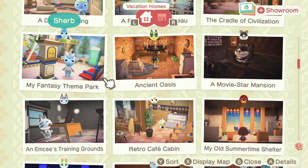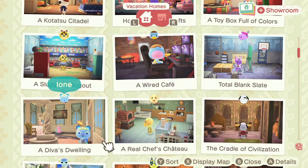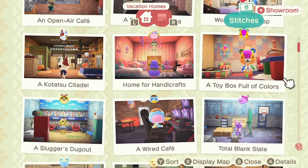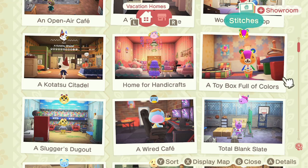Last time I believe we visited Goldie, Eon, and Renee. So this time we will visit Pate - he's got Wired Cafe - Tybalt, Sluggers Dugout, and Etoile, Home for Handicrafts. Stitches will have his video coming up as well - I recorded his build and will actually be posting that in the future.